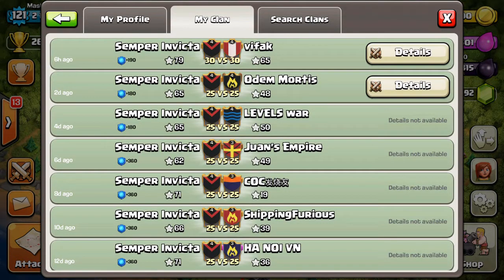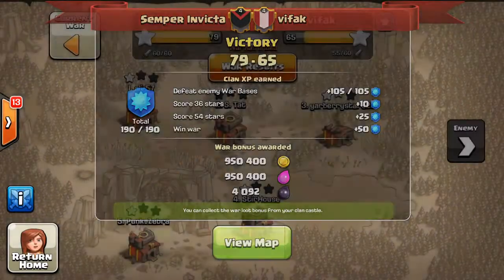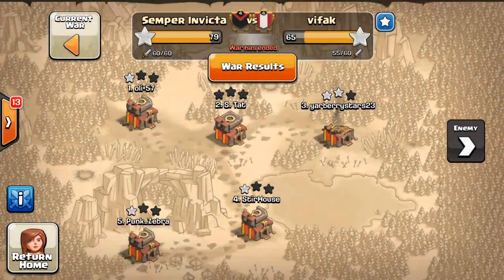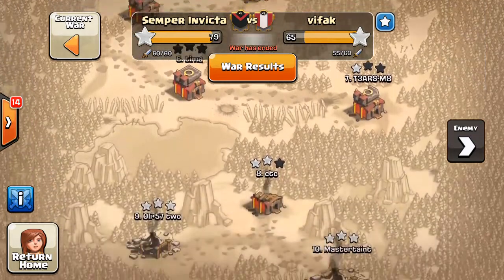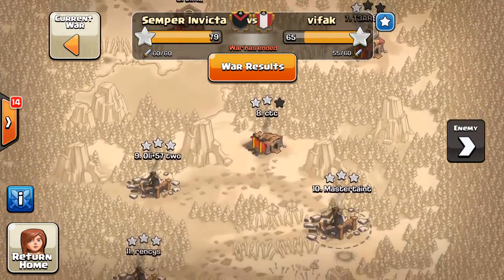This one was actually a little bit difficult at the start. At least they had a pretty good star lead advantage — it was pretty close. We had more attacks done, and it was pretty tied up. But yeah, they just couldn't come through in the end. You can see on our Town Hall 10s here, they couldn't really do much — one and two stars.